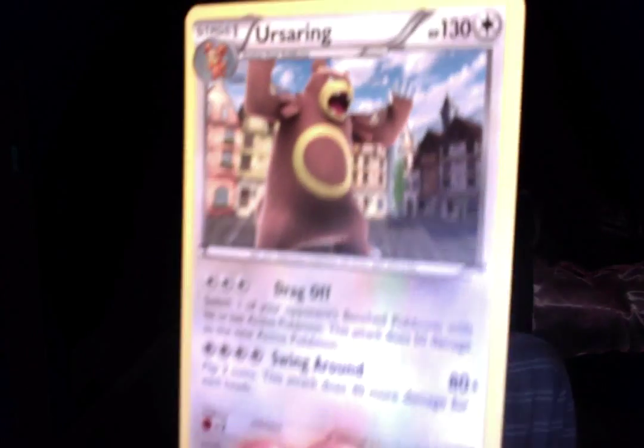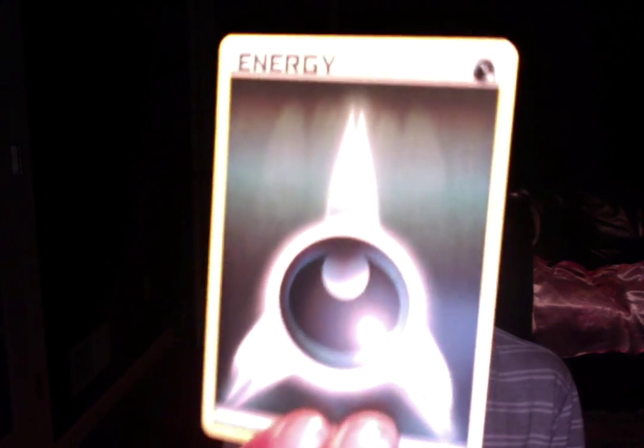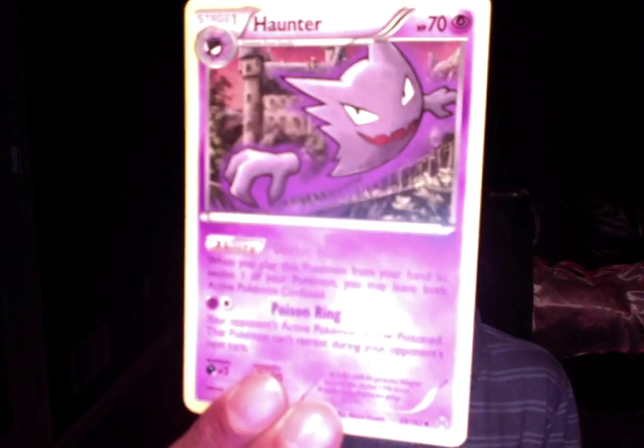Cards flying all over the place. I don't take time on the pronunciation. Psychic Type Energy. Ralts. Ursaring. Wally. Dark Type Energy. Professor's Letter. Haunter. Yeah, these cards are amazing.